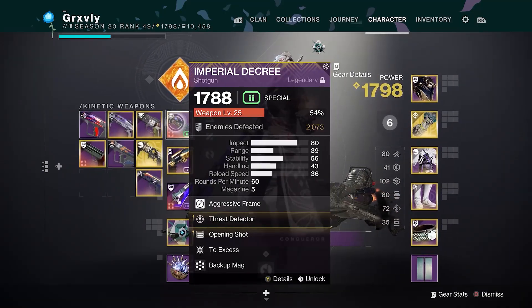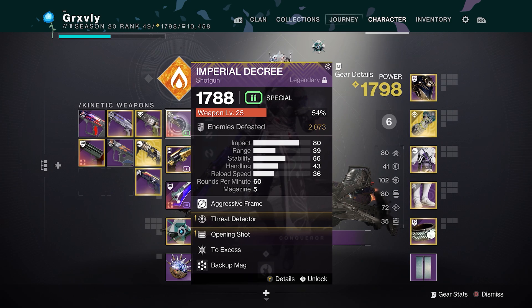Here's the Imperial Decree right here. We do have it up to level 25. Unfortunately not level 30, but I don't have a memento on my gun anyway, so it really doesn't matter. Level 20 is literally all you need to have the gun max leveled.